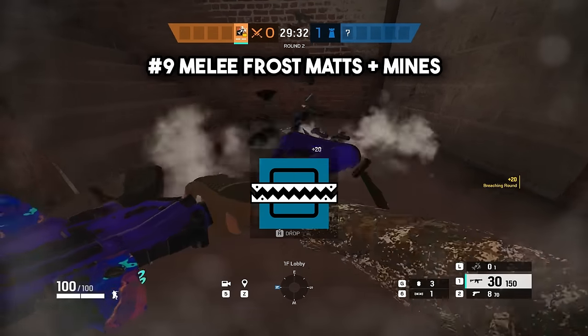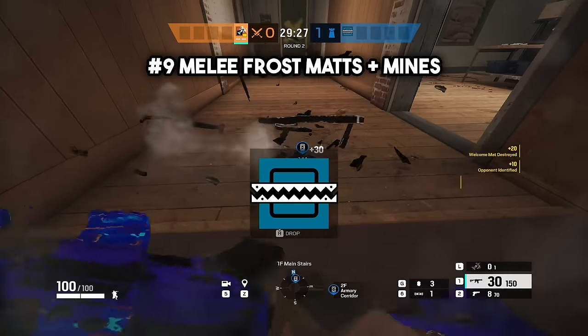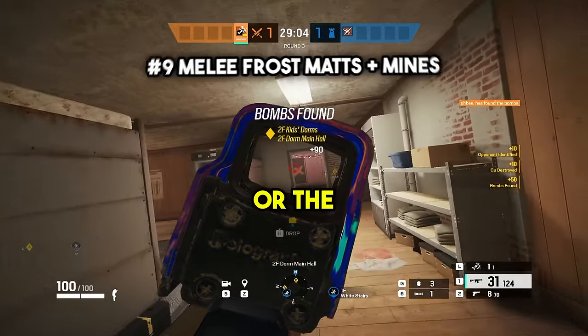Number nine, you can melee Frost mats for much less noise and to get some free entry kills fast. Obviously you could just shoot the Frost mats or mines, but meleeing them makes much less noise, not exposing your position or that you're near the objective or the enemy.